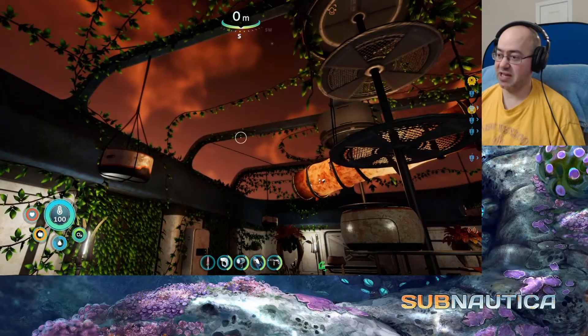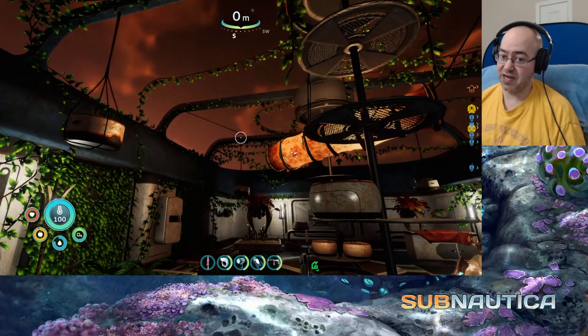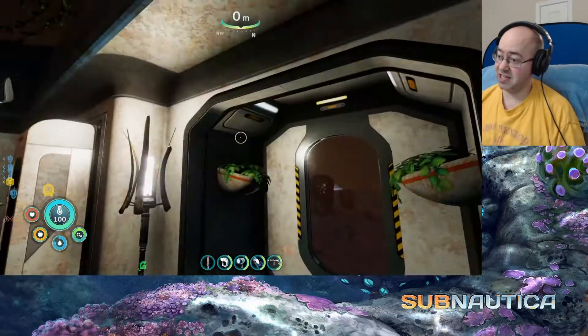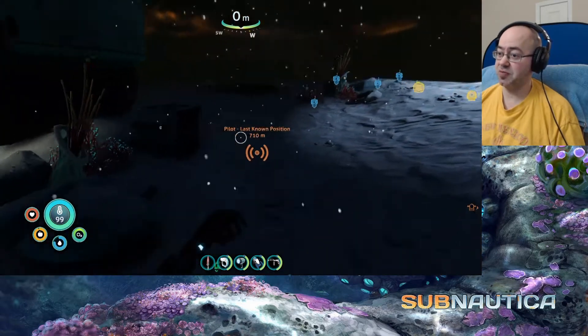I do have to say, I really like — if you're going to build something on land, having a glass roof is the way to go. Because the sky, the weather systems, all that stuff — super pretty. Super freaking pretty.